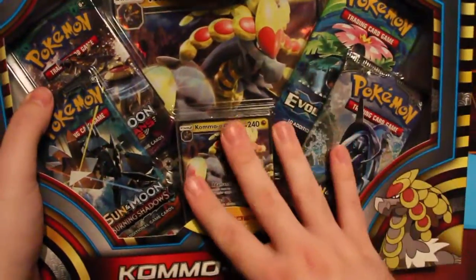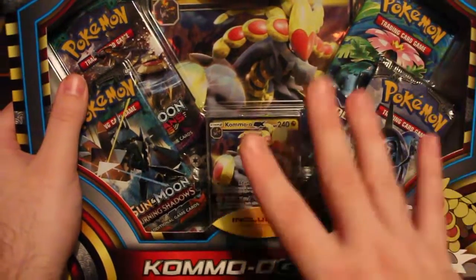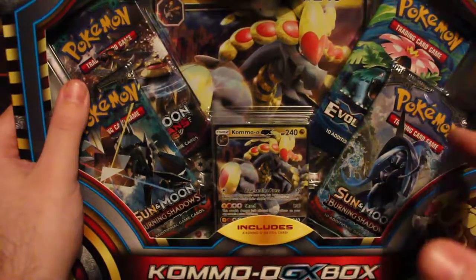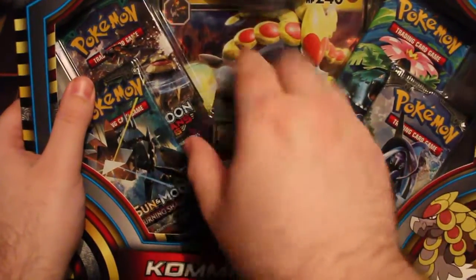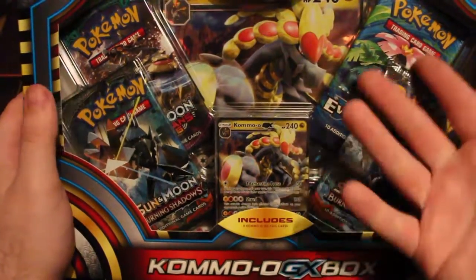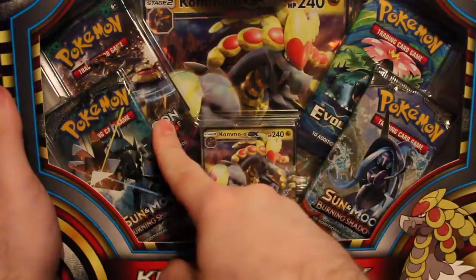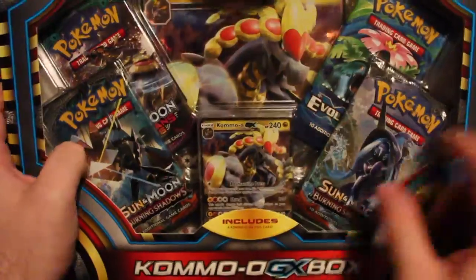So we've got it open up. Here's what we get: we've got the promo Komomo GX card, which is okay but not necessarily playable at all right now, unless you can slightly make it work — which I highly doubt because it needs two different types. We've got a nice jumbo card right here, so that'll be going straight into the collection. Four booster packs: one random Evolutions, because they can't let go of X and Y just yet, one Guardians Rising which has Komomo in the artwork — so that's awesome — and two Burning Shadows.